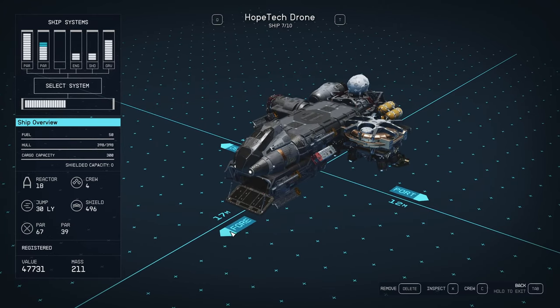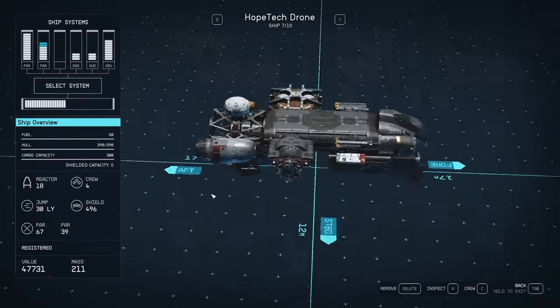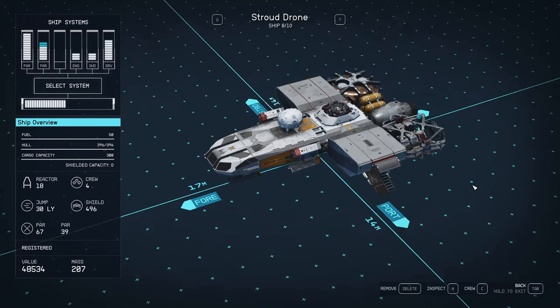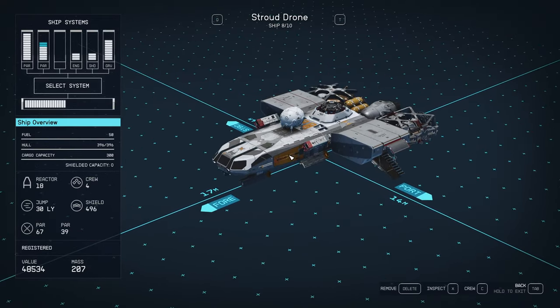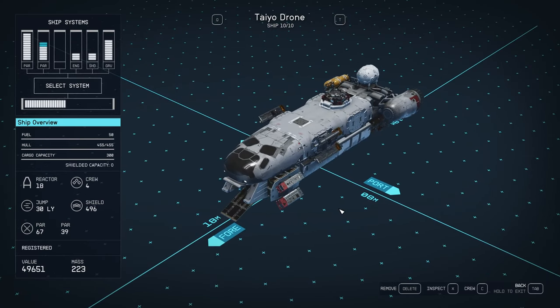The Hope Tech was really difficult — it's kind of an ugly thing. The Stroud wasn't too bad, but the landing gear and stuff is ugly. This wasn't about looking good, this was about being cheap, and they were much too expensive. Tayo actually looks pretty good but it's really expensive.